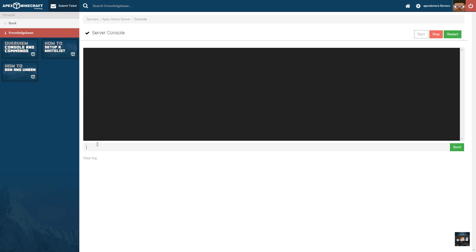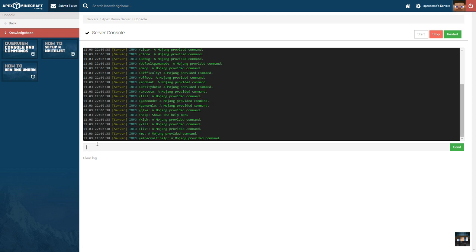The server console allows you to directly issue commands to the server and also monitor output from the server, which can be extremely helpful in troubleshooting problems. For example, we can type in the command help to get a list of all of our available commands, either in-game or on the console.